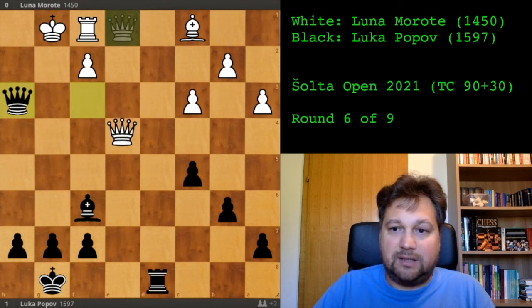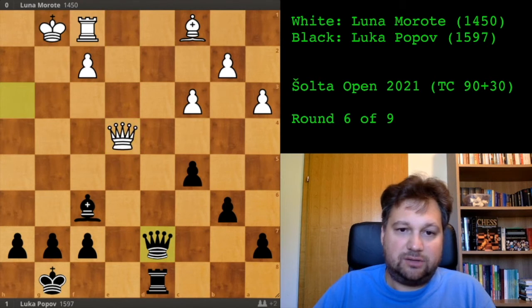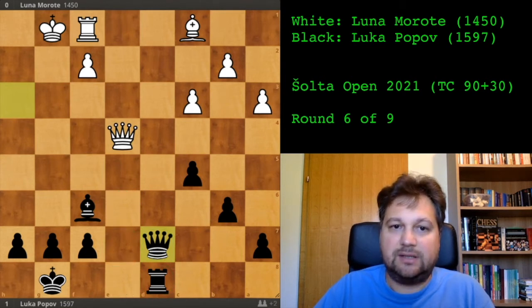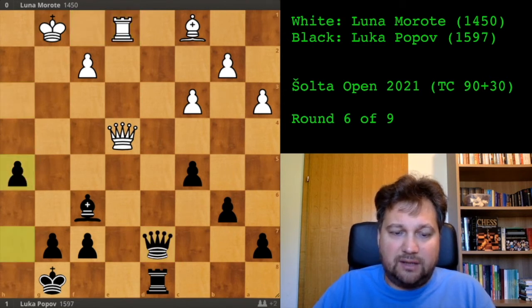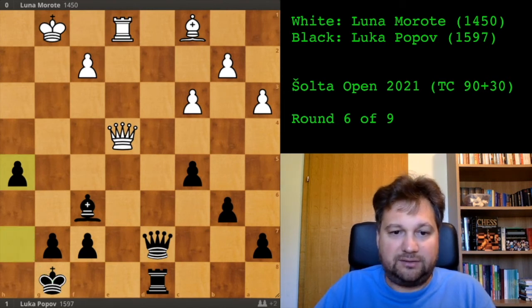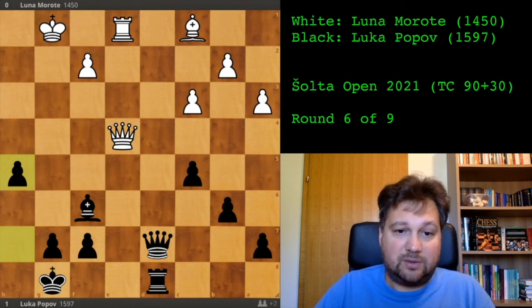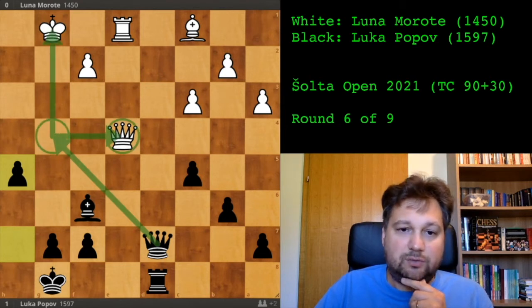She centralizes the queen and I just consolidate — I want everything covered, pieces coordinated, any penetration squares covered. She plays rook e1 activating her rook. Now I play h5, giving air for my king to avoid back rank threats in the future. I also want to exchange queens and go into a pure endgame — I'm two points up with one passed pawn.